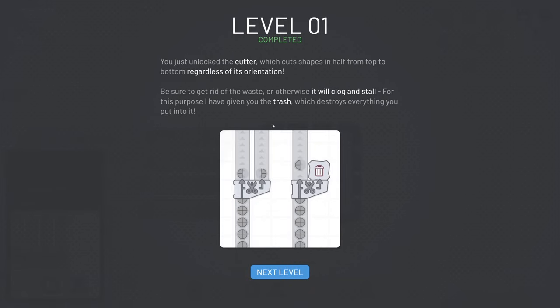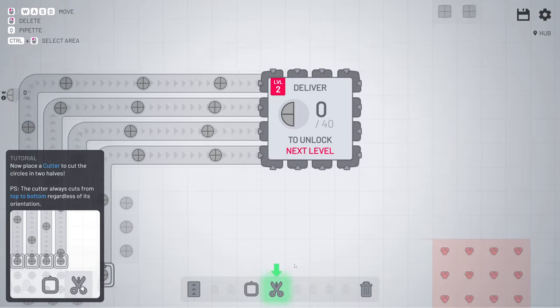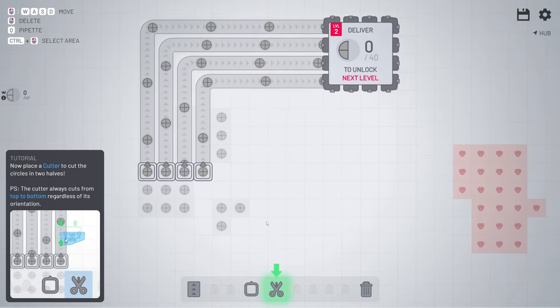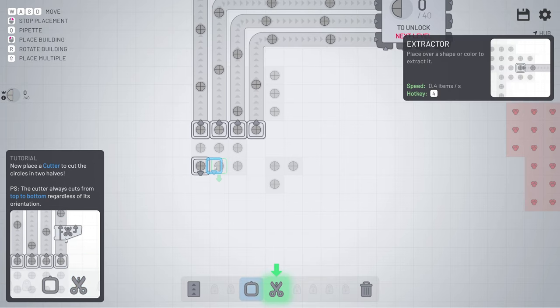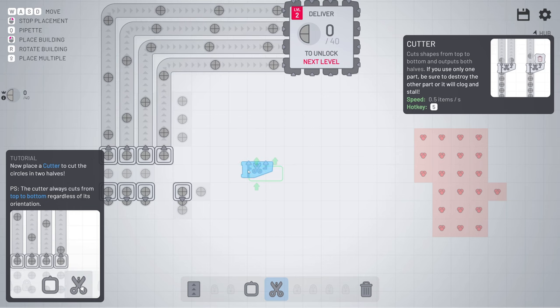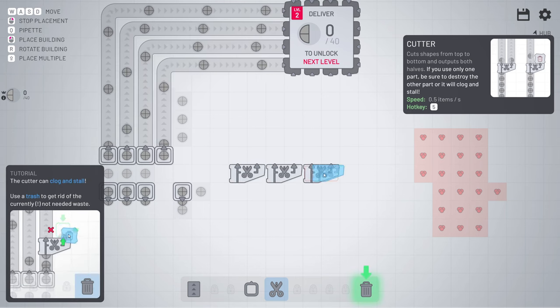Level 1 completed. Now we got the cutter - also a nice one. So first of all what I'm going to do is make a few changes because I don't really like this. So I'm going to place 4 just here, and then we're going to place some cutters: 2, 3, 4.